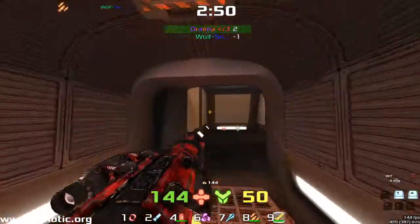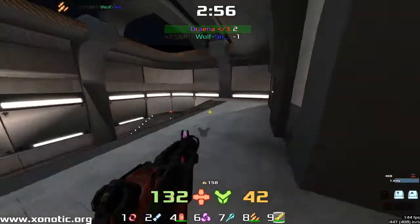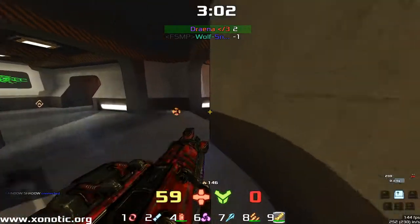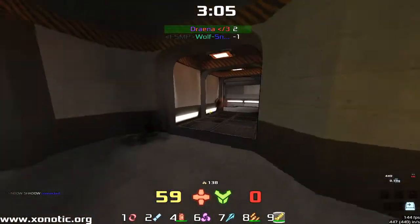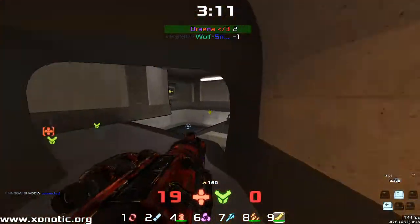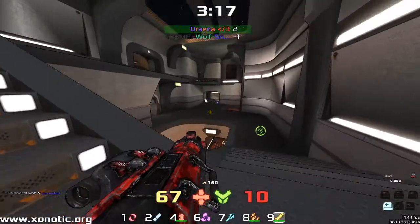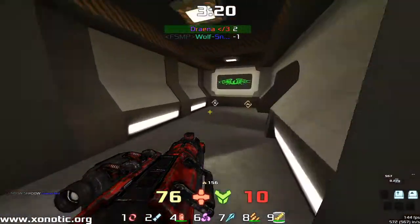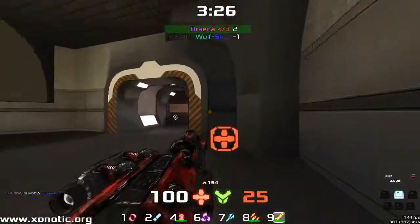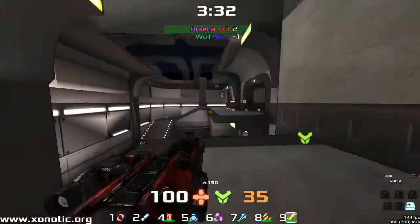Now taking a lot of damage. Wolfsnipe blows himself up with the Hagar — easily done in a fight, especially when you push in early. Wolfsnipe is on minus one, going to be pushing in a lot of damage with that Electro. Wolfsnipe is very good at knowing when to position the Electro, because it's not a weapon you can just use all the time. It's much better to position it in those tight corridors when you know someone's around that corner and they can't really get out of it. So that was a very well played Electro from Wolfsnipe.